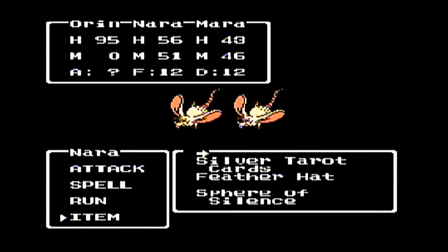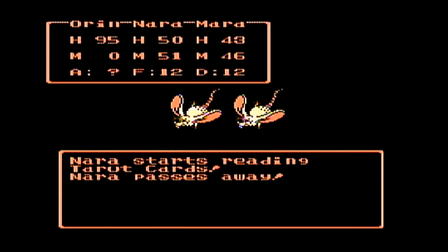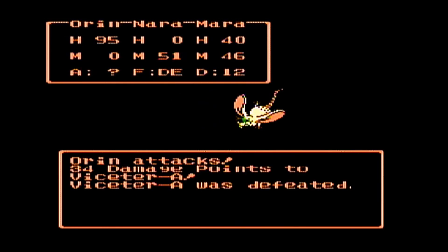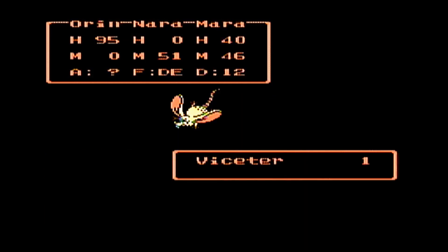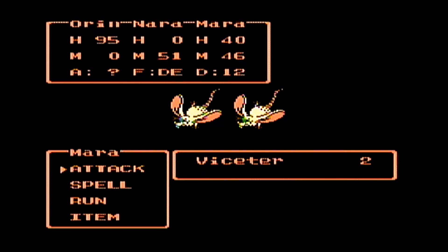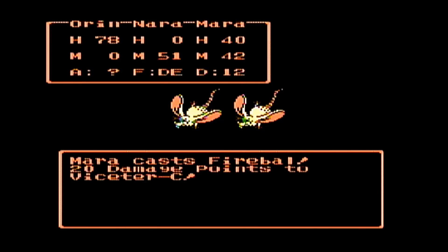We're gonna draw, unfortunately, a bad card here. This one is gonna be the Perfection card. You have a very rare chance of drawing it on your first turn, so I got really unlucky there — it's like a 1% chance. The longer you use the cards, the more the chance of you drawing that card will increase in the same battle. That's one of the reasons why I wanted to make that save, because Perfection casts Defeat on the entire party. We got lucky there — it only hurt Nara. So no more drawing cards in this battle.